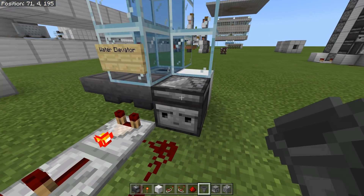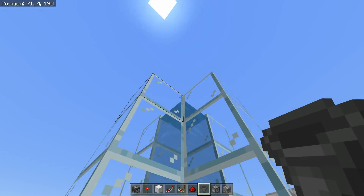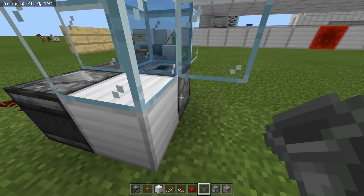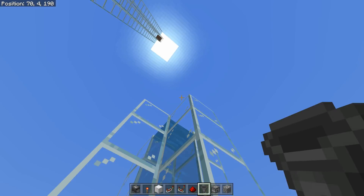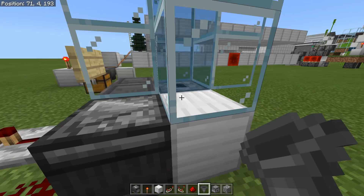On to method number two: we have a water elevator, which works by your items going into this dropper and then being shot up the water elevator as far as you need them to go. A lot of people like to put the water elevator going sideways with soul sand, but if you just do this, the items float to the top anyway. It works perfectly fine for pretty much anybody.